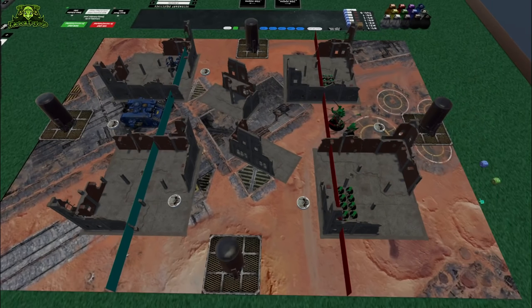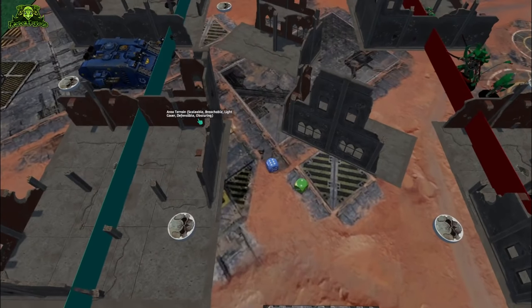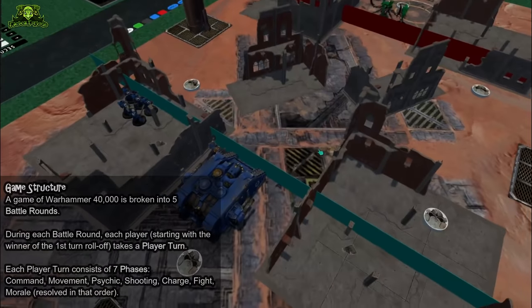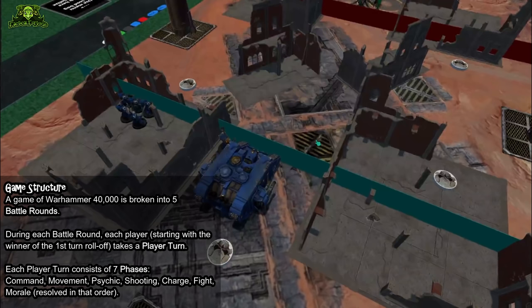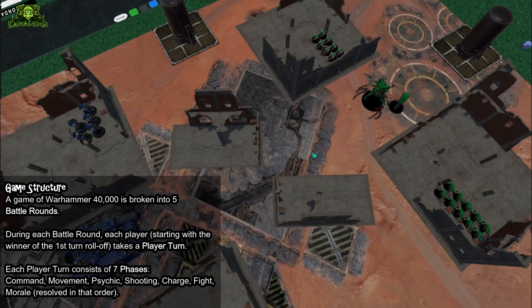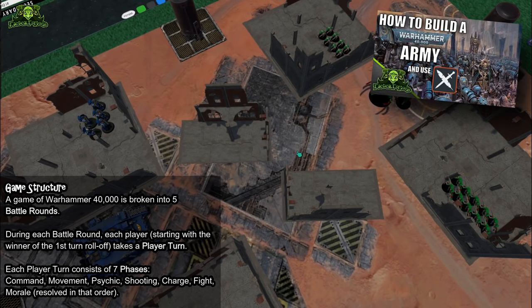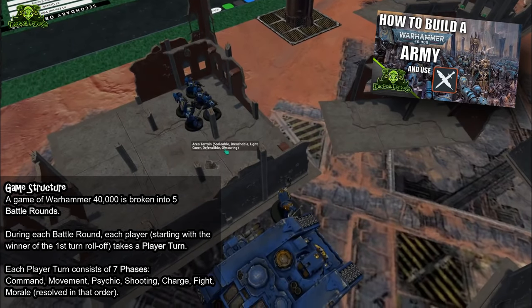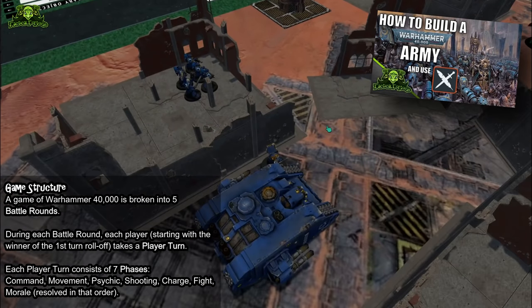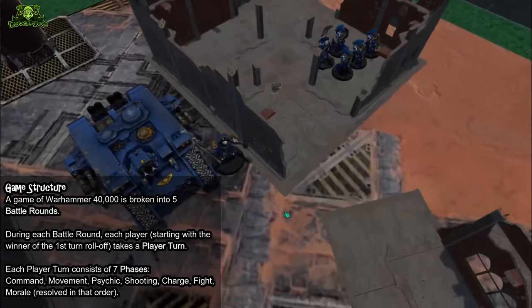Once deployment is complete, the two sides roll off and the winner automatically takes the first turn in the first battle round. The game is broken up into five battle rounds of play. During each battle round, both players get a player turn. In that turn, all of their models will move, cast psychic powers, shoot, charge, and perform melee attacks in that order. Each turn starts with a command phase, where — assuming your army is battleforged — you'll generate a command point and trigger various upkeep abilities.